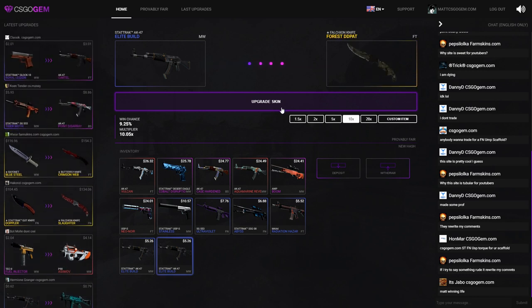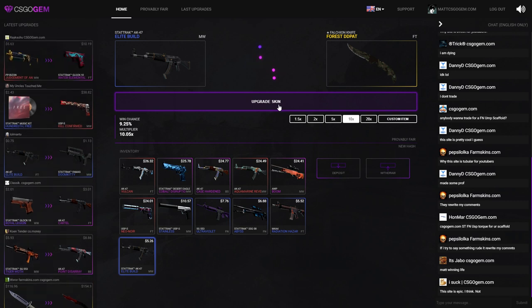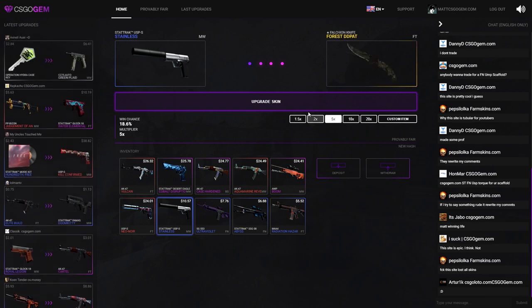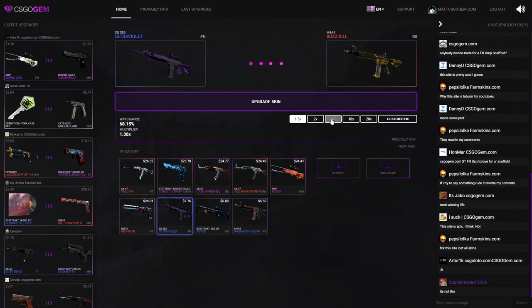Let's go for a ten times — and this one is immediately to a knife. Watch me two-time all of these and lose everything — that's gonna happen. Ten times failed. Ten times again — I want to get the Forest DDPAT knife, come on! Okay, let's go for a five times on the stainless — go for the knife. This is the most expensive mil spec I have right now — it's like $10.60 for a mil spec, that's kind of crazy.